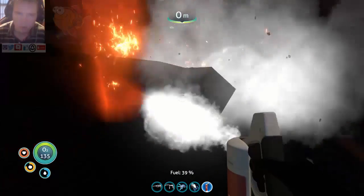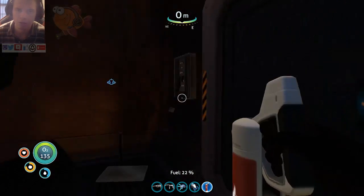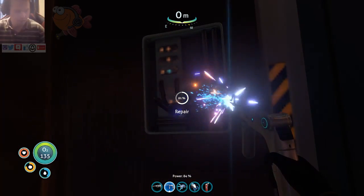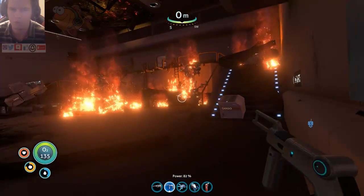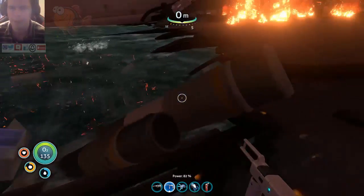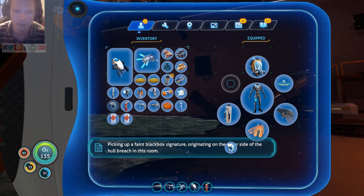We can't go yet. Let's go — we need more of the spray. Another power cell — yay for me! A fake black box signature originating on the other side of the whole breach in this room.